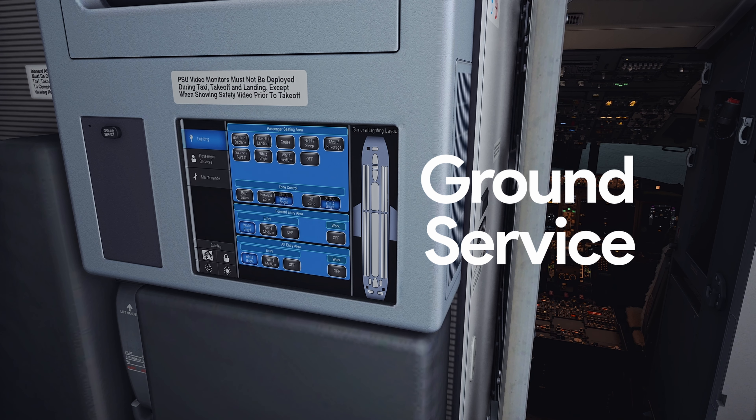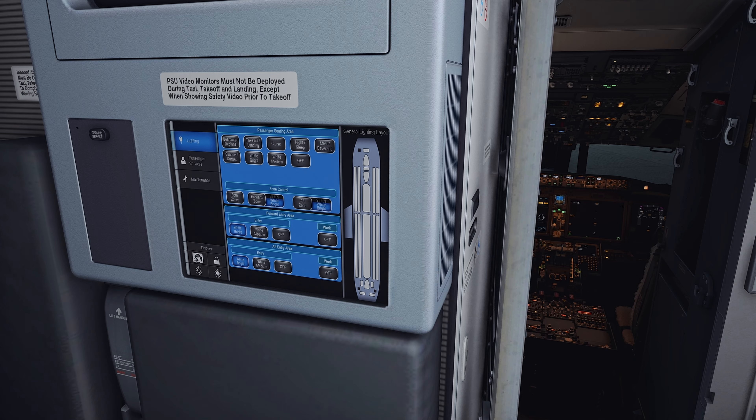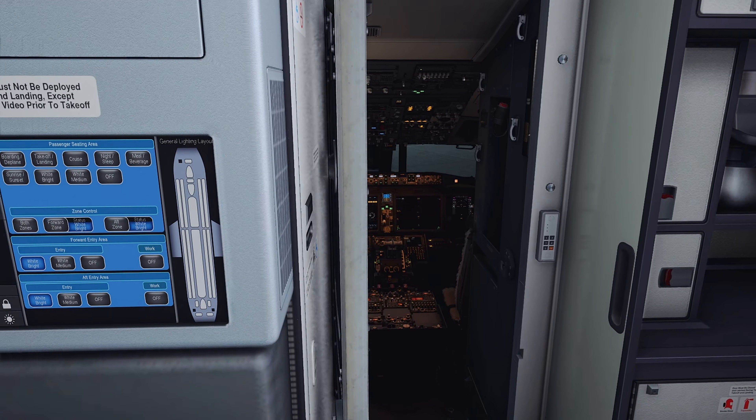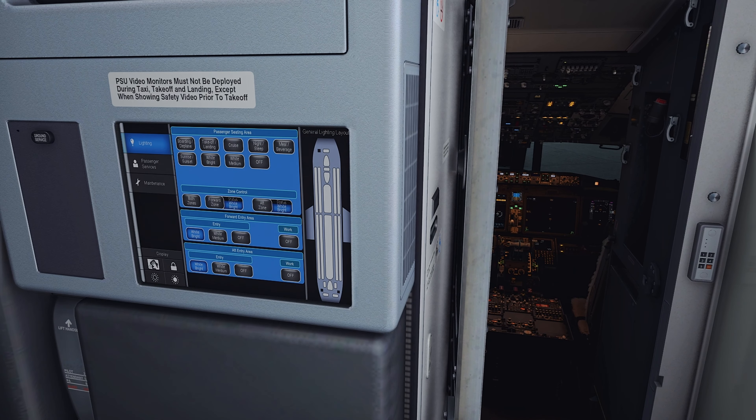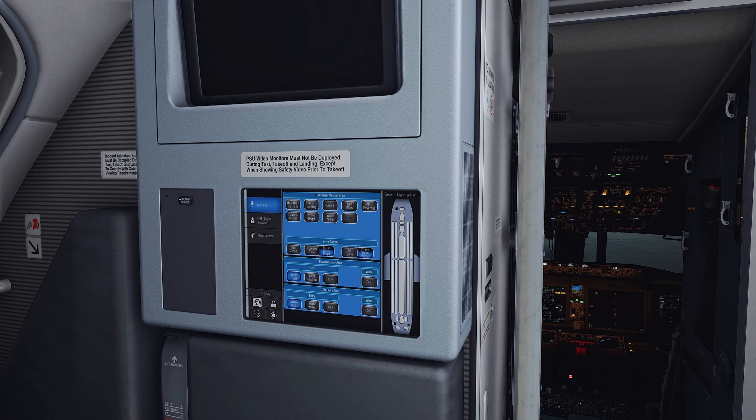The ground service mode allows the flight crew to shut down the aircraft but keep certain electrical systems powered by the GPU, so the ground crew can continue to service the aircraft. You can activate ground service mode by pressing this button.